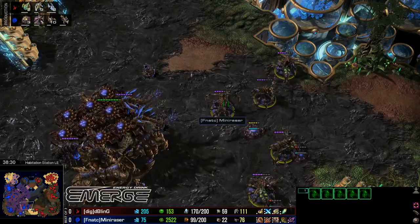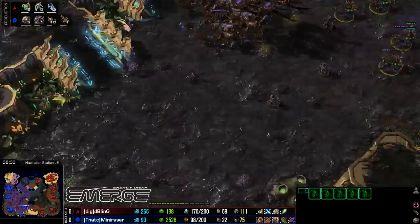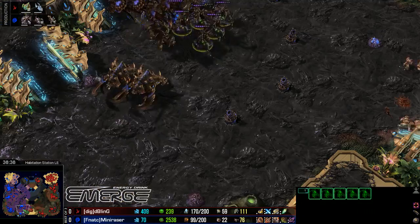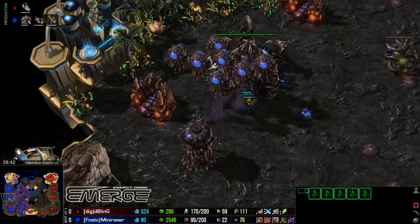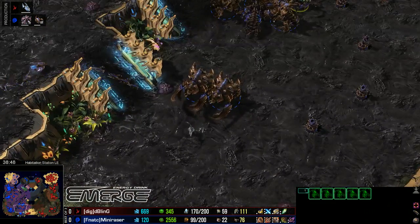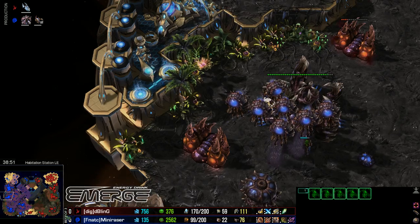Especially when you factor in that those Queens are there as Transfusers — especially on the Ultras, that's going to be really powerful. But Bling has taken every base on his side of the map now. Mini Razor is only mining off of one base. That's not a good economy. When you're mining five times more minerals per minute and seven times more gas per minute, I generally call that a good position.